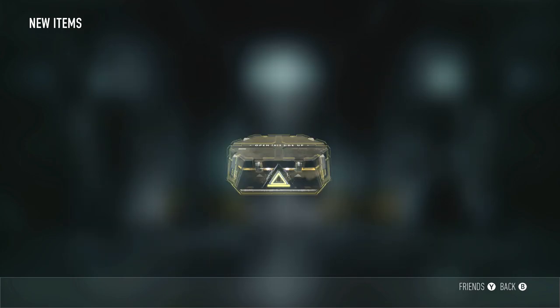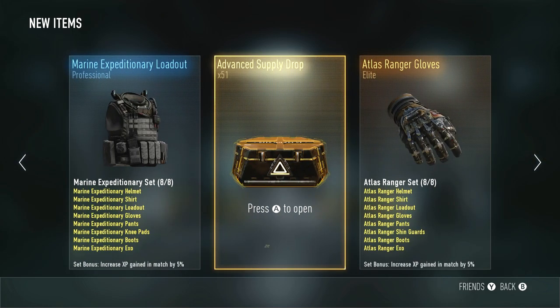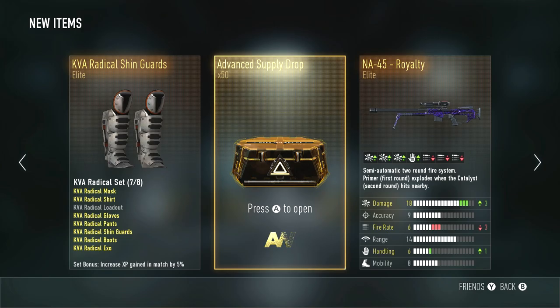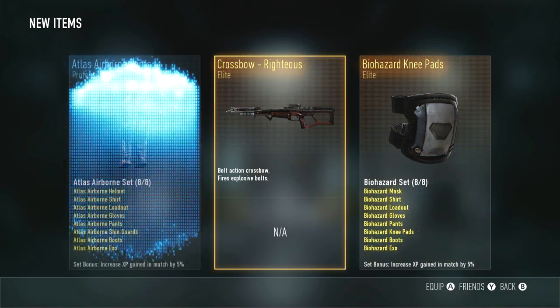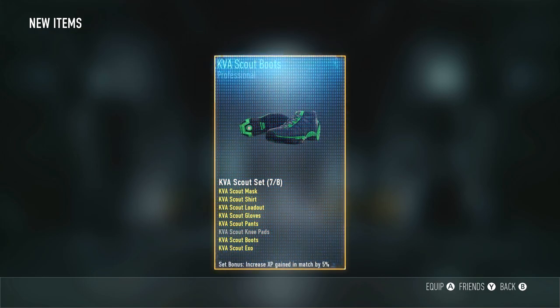If I go through all of these and I don't get a single variant, I'm gonna cry. There we go — the NA-45 Royalty! That is a badass variant right there. I want to do a gameplay on that. Maybe I'll use the Iron Sights on it. That's another Royalty weapon I didn't have, so that's cool. Looks like it's still doing this loading thing, so we'll just keep going and hopefully open them faster.